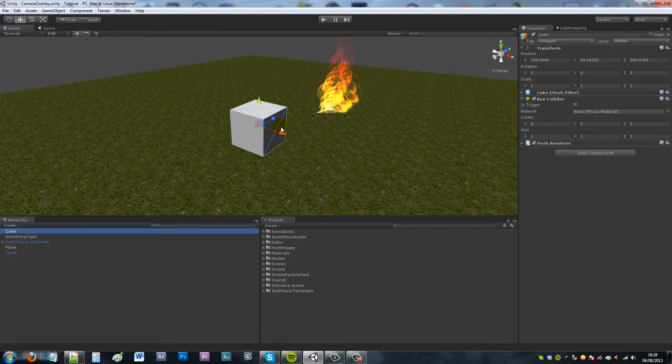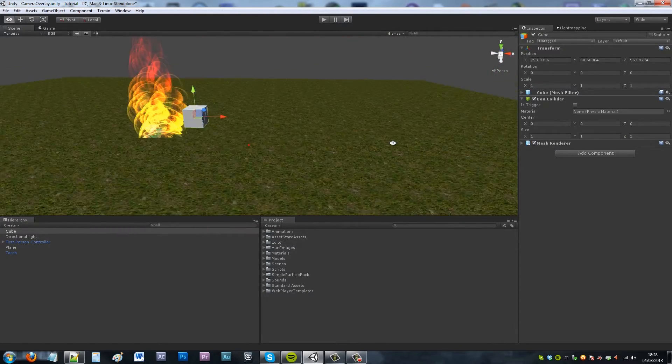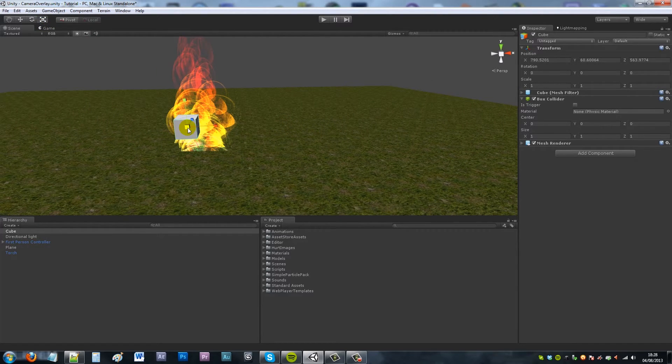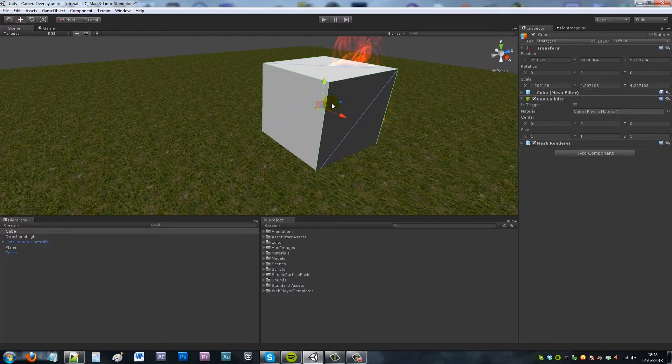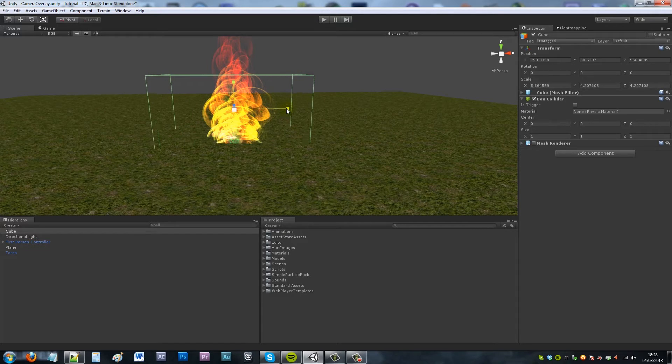What I want to start off with is adding a cube and putting it with my actual fire. I'll move it down and scale it up so it's going to work as our collider. I'll get rid of the mesh renderer so it's invisible, make it bigger so we can definitely walk into it, and make sure 'Is Trigger' is checked because when we walk into it we want to trigger something. We'll name this 'damage trigger'.